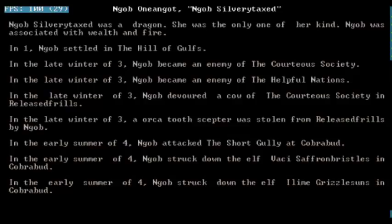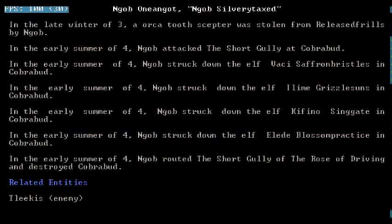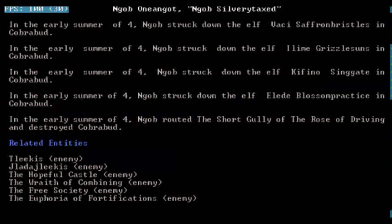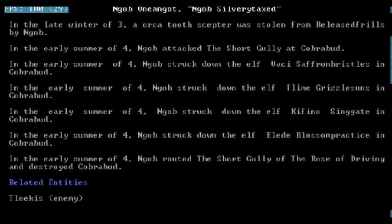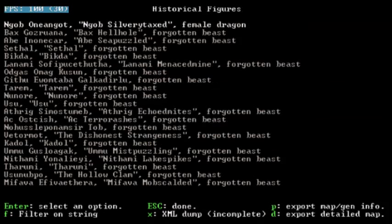Sounds like a Canadian dwarf thing or something. I've got a theory that the human civilization migrated from Canada at some point — the Courteous Society and the Helpful Nations just sound very nice and pleasant. In the late winter of year three, Nagab devoured a cow from the Courteous Society, then in the late winter of year three Nagab stole an orca-toothed scepter from the humans, attacked the short gully at Korribud, struck down an elf, and another, and another. Nagab completely wiped out an elven settlement in year four and stole a scepter from the humans.